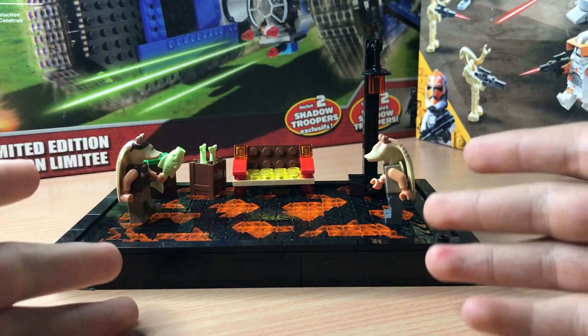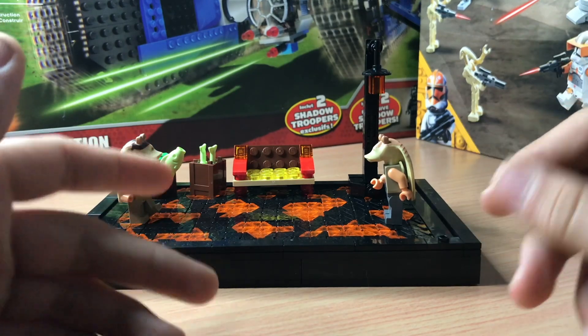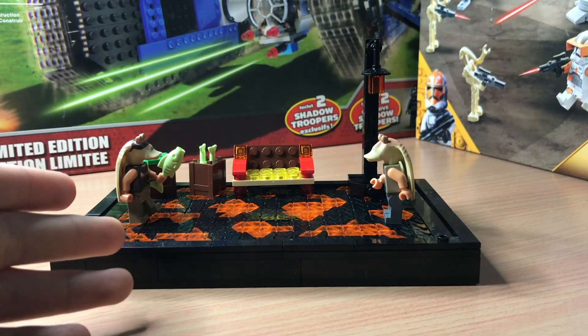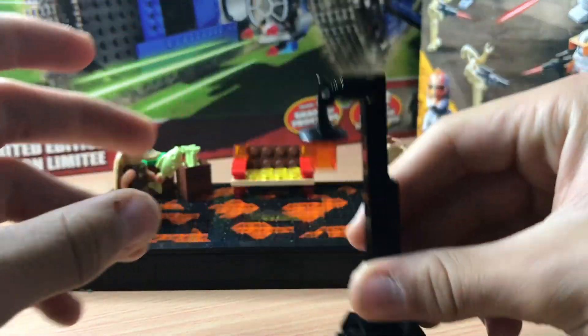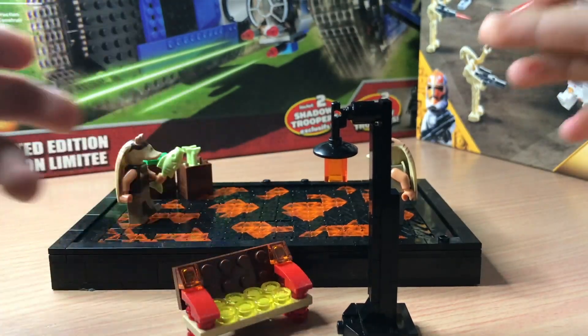Alrighty everybody, so here is my MOC for Otoh Gunga. This Otoh Gunga is on Naboo — it's the city you see in The Phantom Menace where all the Gungans are. This is heavily inspired by Lego Star Wars: The Skywalker Saga. In that game you have lampposts like this, benches as well, and just a bunch of Gungans.